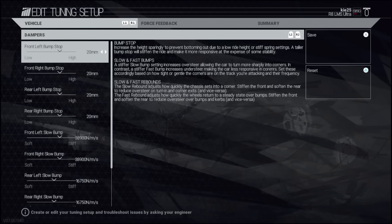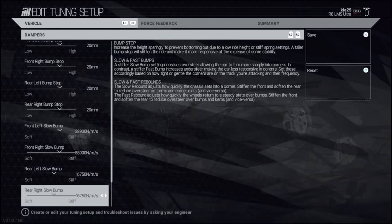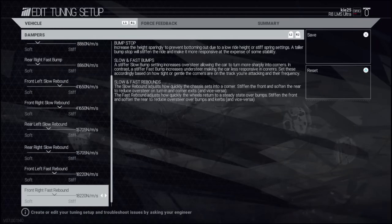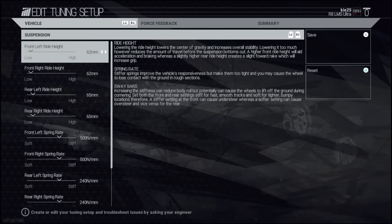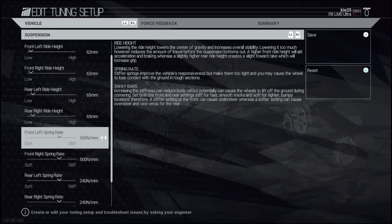The next part of the setup is very similar to the old setup. With the R8 the suspension changes you can do aren't as extensive as with something like the Z4. We've gone a little bit more aggressive. I think I might drop down the rear suspension and make it a little bit softer to get more grip coming out of the bends — the back end is a little loose every now and then. Ride height is all pretty aggressive.